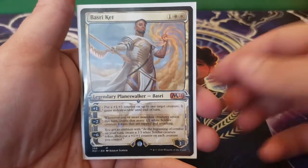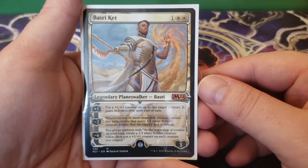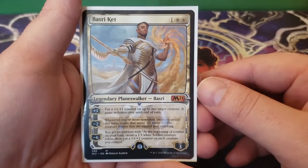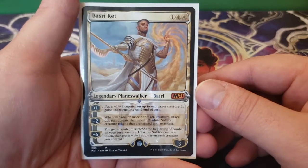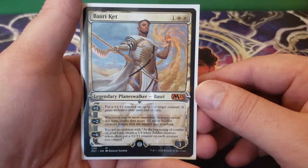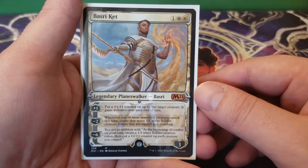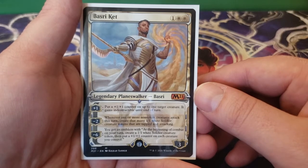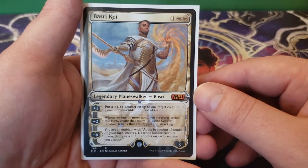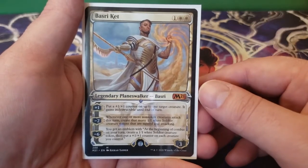Then finally we have Basri Ket — one and two white. His plus one says: put a plus one, plus one counter on up to one target creature, it gains indestructible until end of turn — a fantastic thing that Lazel will also see. His minus two is: whenever one or more non-token creatures attack this turn, create that many 1/1 white soldier creature tokens that are tapped and attacking — again, we're creating a ton of tokens. His minus six gives an emblem: at the beginning of combat on your turn, create a 1/1 white soldier creature token, then put a plus one, plus one counter on each creature you control. Lazel will see that — just a phenomenal value engine.